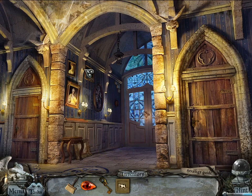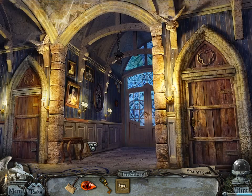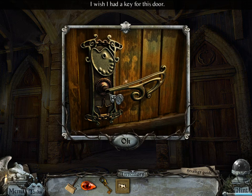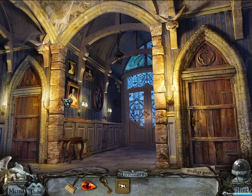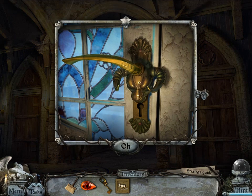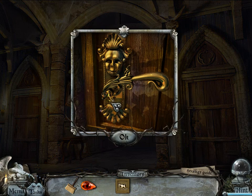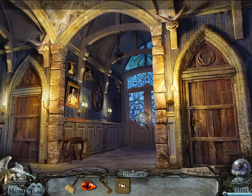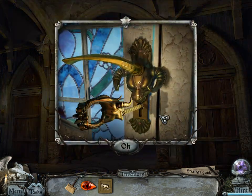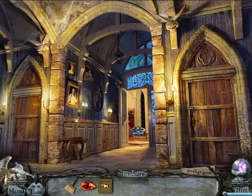Apparently nobody's home, because why would Richard be, I guess? I need to get inside but it is locked. I wish I had the key for this door. This castle isn't easy to get into, but I need to find a key to continue my investigation. Gallery key — oh no, it's probably here. Oh, those are some creepy sounds.